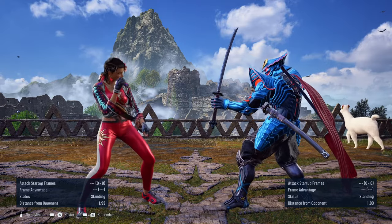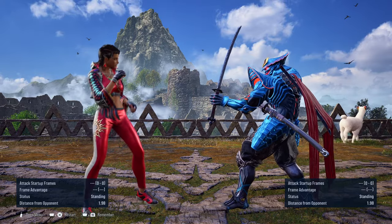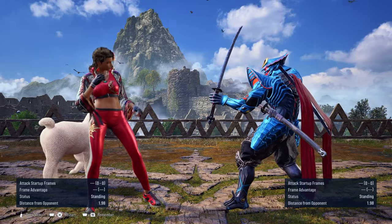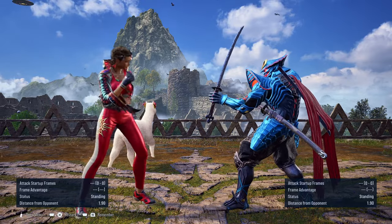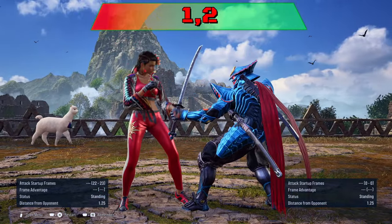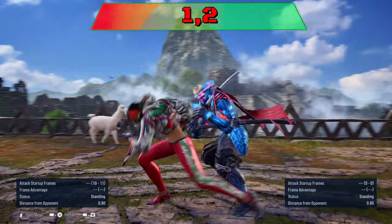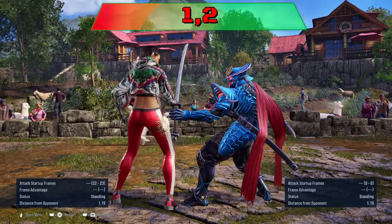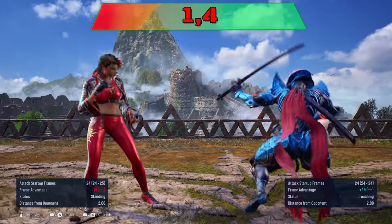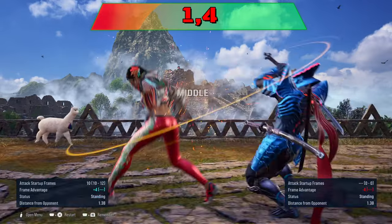However, in the case of forward forward 3-4, it cannot be interrupted unlike her other strings. When she transitions into backturned from forward forward 3-4: 1-2 can be ducked to punish and sidewalked right to punish. 1-4 is minus 11 for a punish and can also be sidewalked to the right.